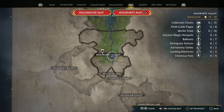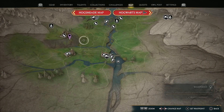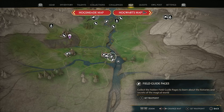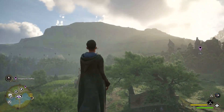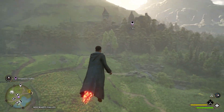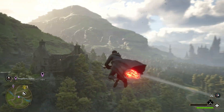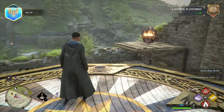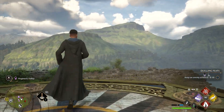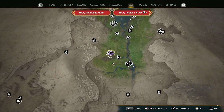In Hogwarts Valley, we will find the first landing platform on the western side in those ruins. To get there, we'll fly from the Keenbridge Floo Flame. Lifting up, we will head west-northwest towards our waypoint and those ruins. Arriving there, you should easily see the platform. There are some enemies on the ground, but they should not bother you if you reach the platform from the air. It will be right there on the map.